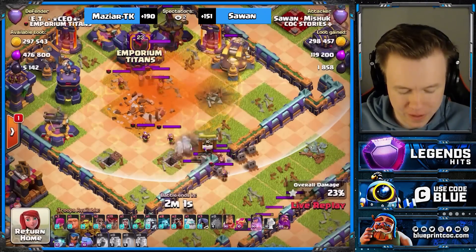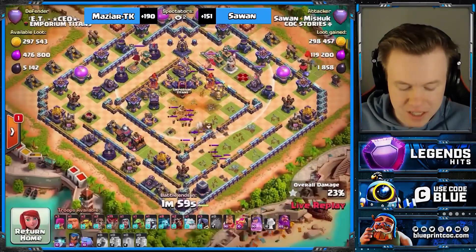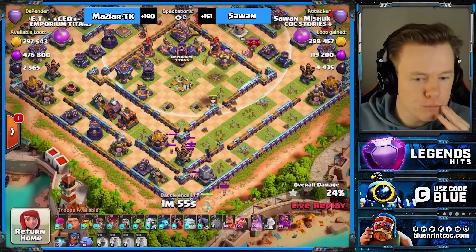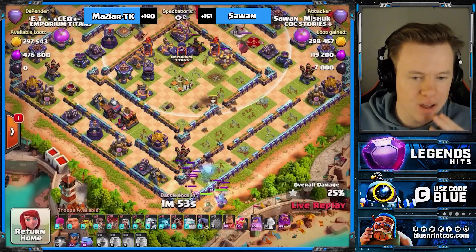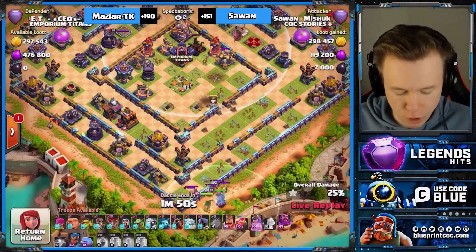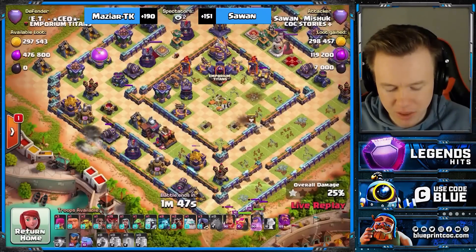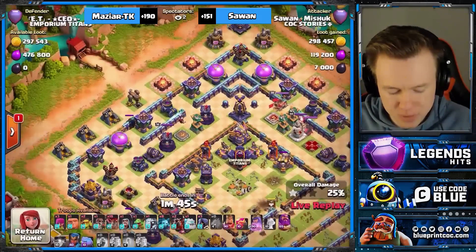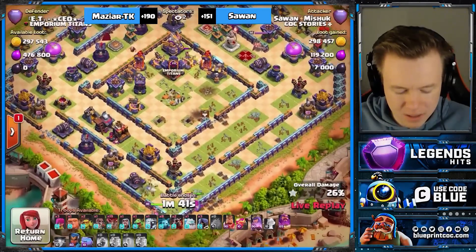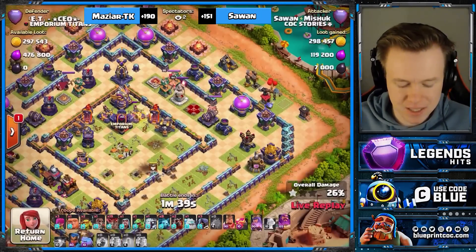Why didn't the super archers shoot for like five seconds? Still really good value — not elite value, but really good value. We've got a warden and we're just going to ground warden kill squad, essentially going around this side of the base with it. Expect the Lalo to come in on the top side to overwhelm that monolith and help out our heroes.